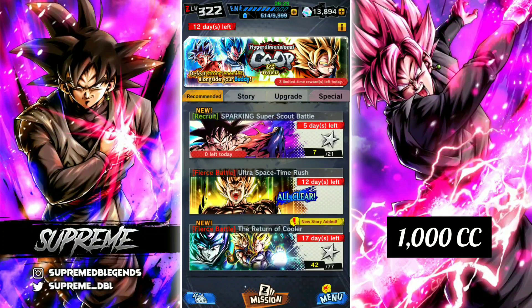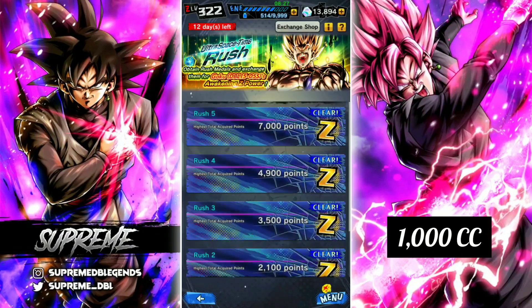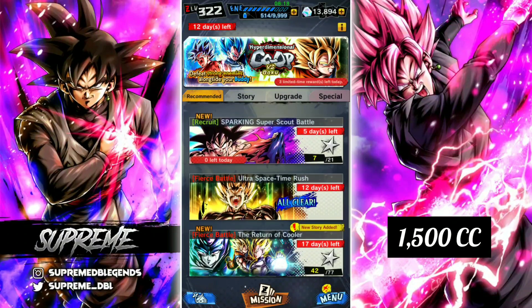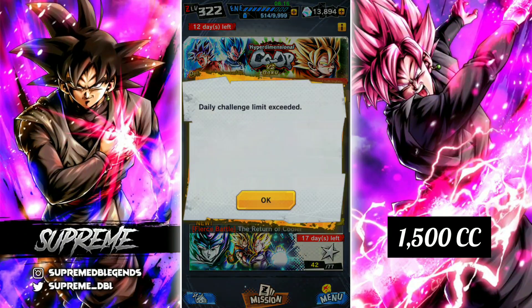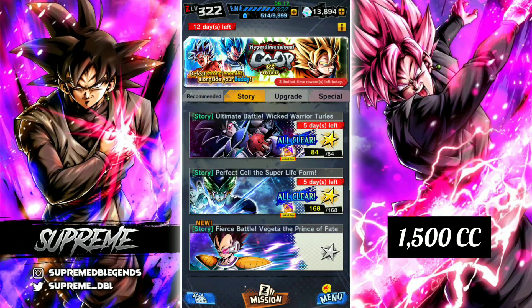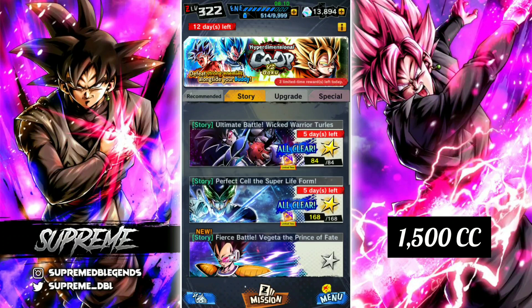That is 1,000 crystals you can get in that event. We also have the Ultra Space Time Rush, which resets every two weeks. It last reset yesterday on Wednesday, so that's another 500 crystals you can get very easily from there. We also have this event which doesn't give you any crystals, but you should be doing it anyway because it gives you Z Power for the units in there.